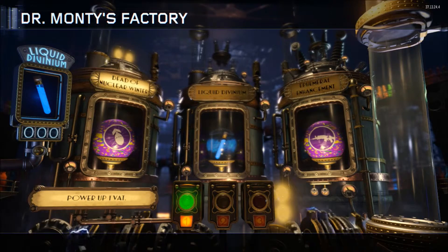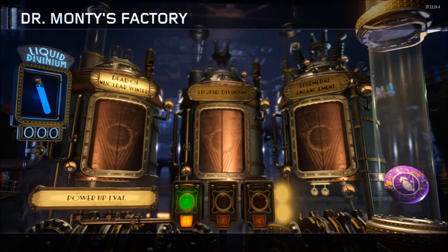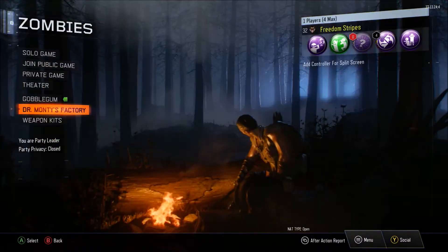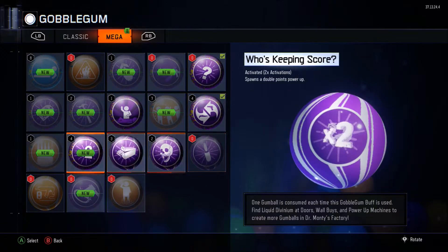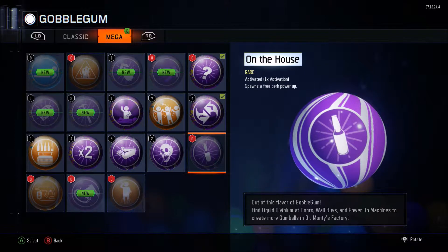Or a nuke. Okay, this does not go so well. From this point on I'm just going to save up all my liquid diviniums until Christmas and do a massive gobble gum opening. I really don't think we got anything good — we got a couple rares but we did not get any megas on these.